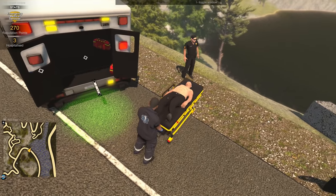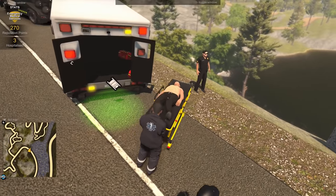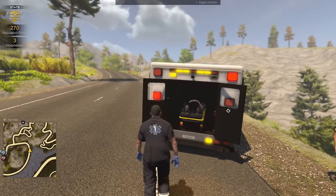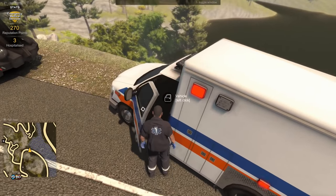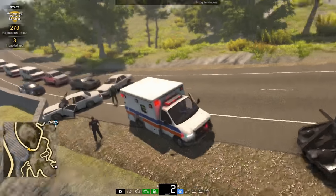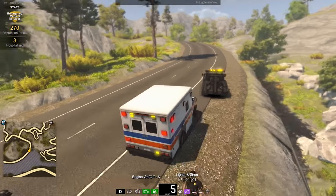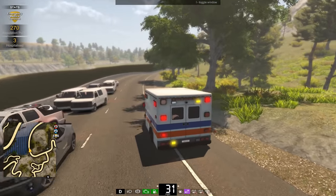Get him on the stretcher and he's gonna be transported to the hospital. He was involved in this car accident — we had to perform CPR on him and now he's gonna be transported to the local hospital. I think the fastest way might be back this way. It's gonna be a code three response back to the hospital — we want to get in there as soon as possible.